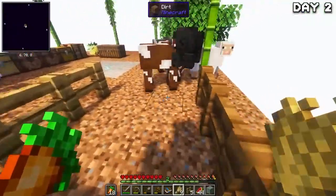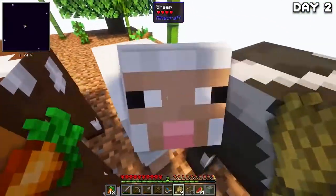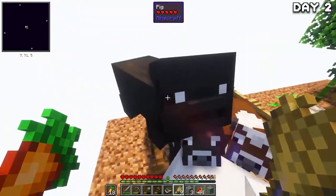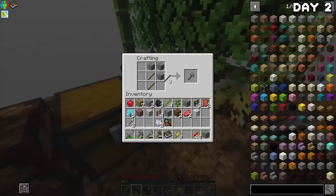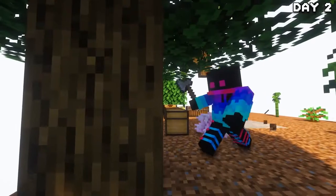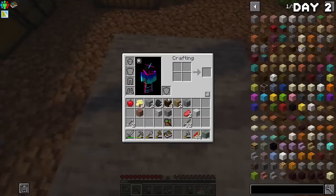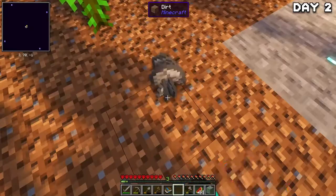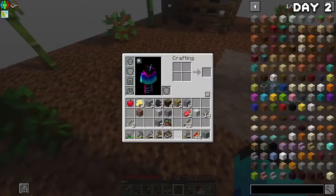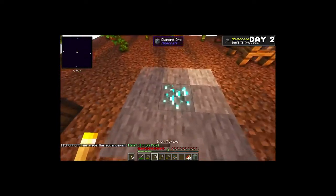After storing all my ores, I got to work trapping the animals in a temporary pen until I can give them a proper home later. We also have a load of trees grown, so I made a stone axe and went around chopping them all down and replanting them. After stacking up on wood, I continued mining, but there was a diamond I really didn't want to waste. So I may or may not have used a certain method of gathering stone to make a furnace and smelt down some iron so I could actually mine the diamond successfully.